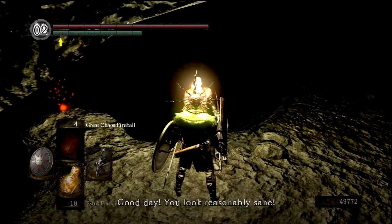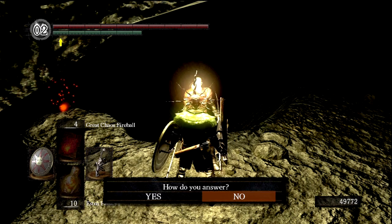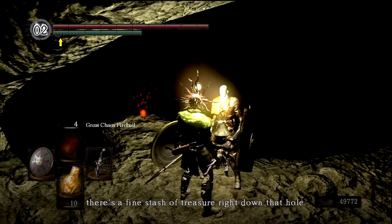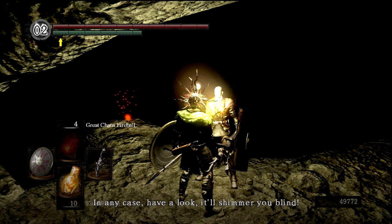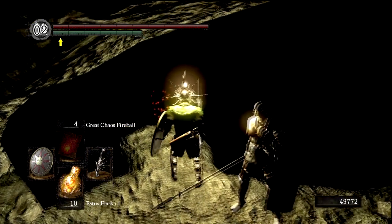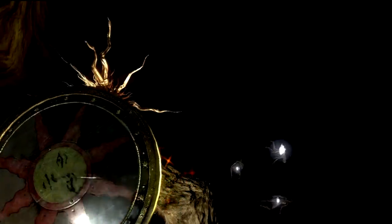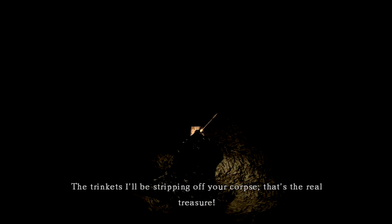Let's climb back up and talk to this guy — he looks pretty nice, right? He says he's definitely not a cleric, and there's a fine stash of treasure right down that hole. He found it first but we're friends now, he'll split it with us. It'll shimmer us blind, he says — that doesn't sound ominous at all. And then he kicks us down. You dick! The trinkets he'll be slipping off our corpse — that's the real treasure.